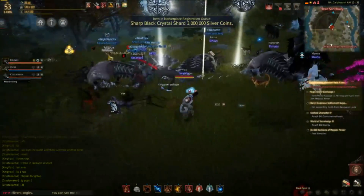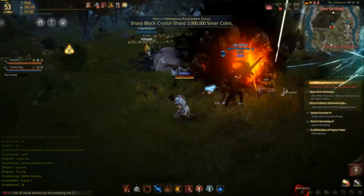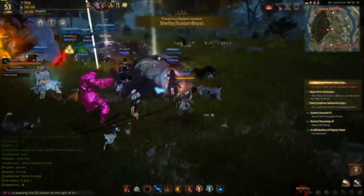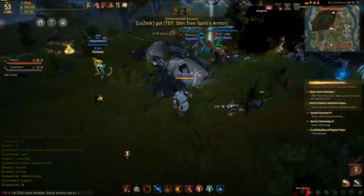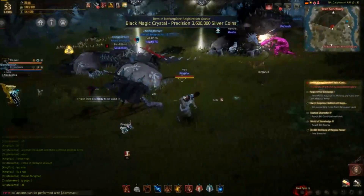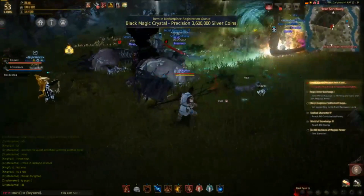If you ditch out on a party, they will blackball you and blast your name through the world chat. Beware of that — if you don't have the time to sit there for about 40 minutes and do the trolls, I suggest not doing them. If you leave a party without doing your trolls, they'll post your family name and people will write it down, and you won't get into a party for it. It's not worth it, trust me.